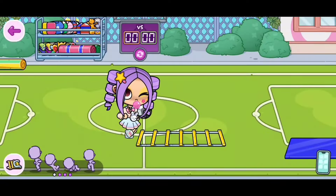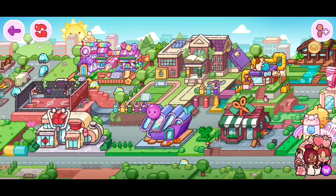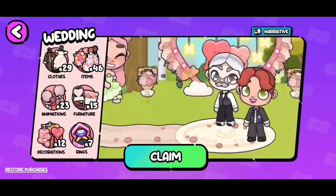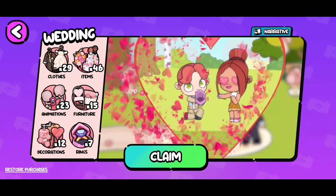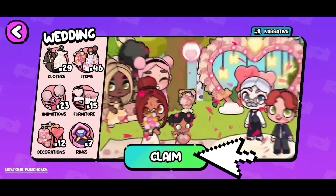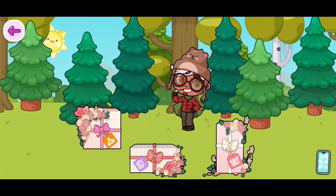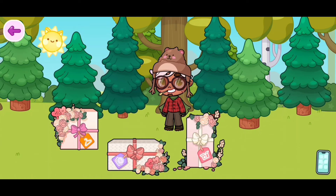Now let's move on to the second way to make your character walk. First click on the circle on the bottom of your screen. Then keep scrolling until you find the wedding pack. Let's go ahead and claim it. So we now have it. We need to search inside of this box right here.